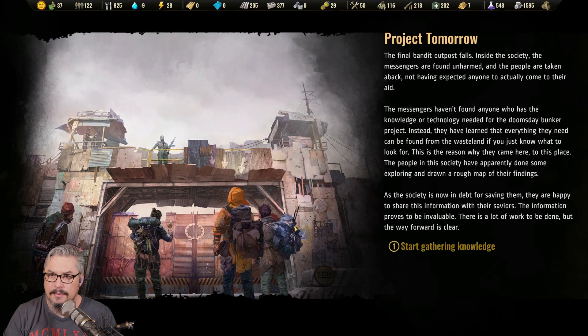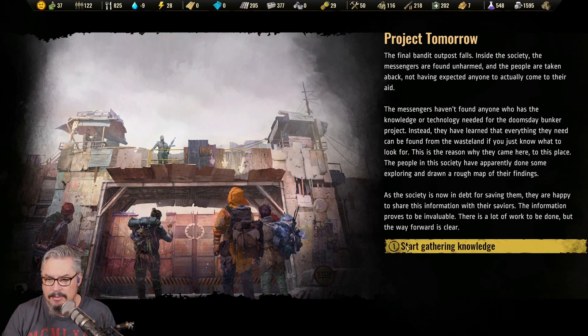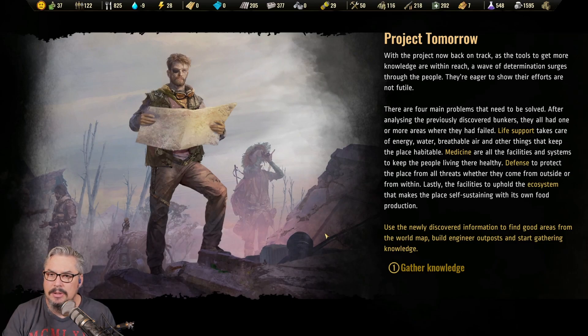Inside the society, the messengers are unharmed. The people in the society are taken aback, not having expected anyone to actually come to their aid. The messengers haven't found anyone with the knowledge or technology needed for the Doomsday Bunker project. Instead, they've learned that everything they need can be found from the wasteland if you just know what to look for. The people in this society have apparently done some exploring and drawn a rough map of their findings. As the society is now in debt for saving them, they are happy to share this information. The information proves to be invaluable — there is a lot of work to be done, but the way forward is clear. Start gathering knowledge. With the project now back on track, a wave of determination goes through the people — they're eager to show their efforts are not futile.